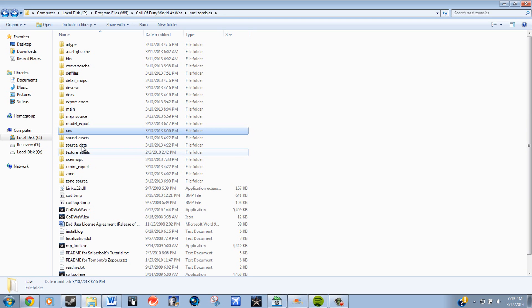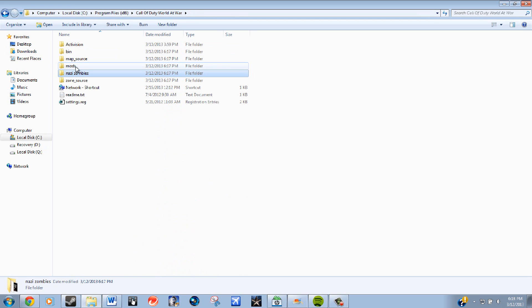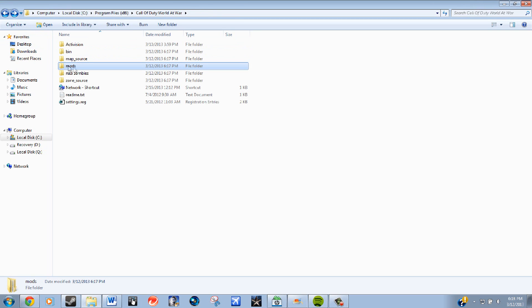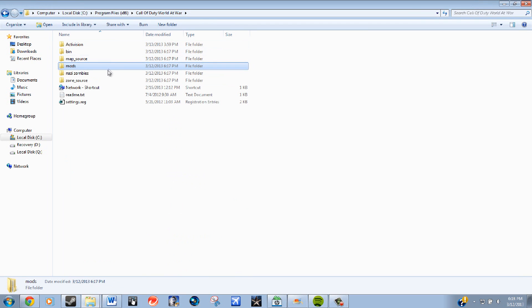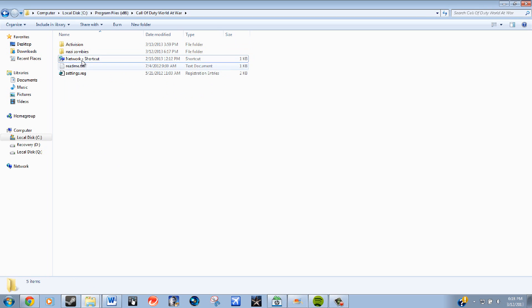I'm mistaken — I did the custom game map to the wrong directory. My bad, you guys — don't do that. You want to do it to your Nazi zombies folder. Go and delete all the things I just placed incorrectly — delete anything that wasn't there before.